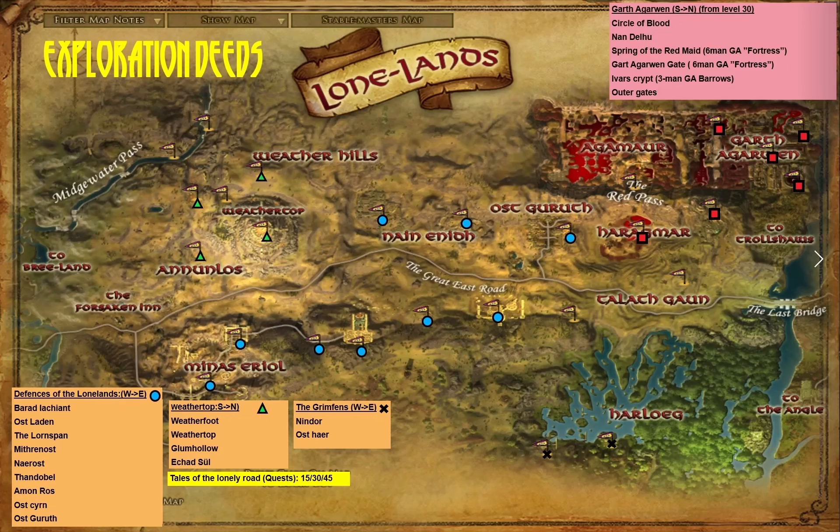Mapping Middle-earth Part 3, where we are exploring and slaying in the Lonelands. We start in the western part around the Forsaken Inn.